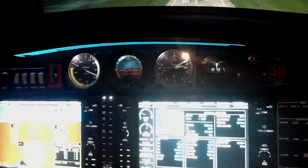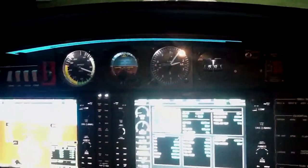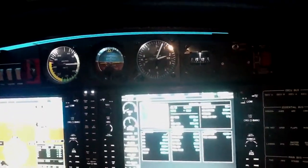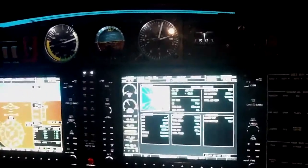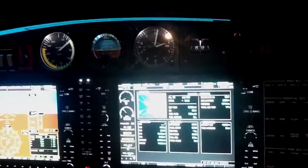Good. Start reducing the power — 100 feet. Reduce the power. Reduce. Level. Level. So we level. Level. Break the glide. Good. Reduce power. Kill the power. Reduce power. Good. Good landing.